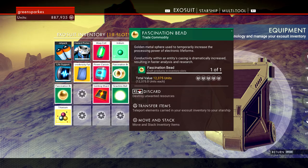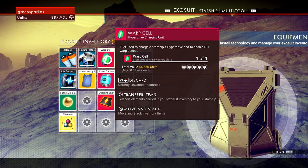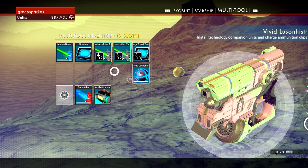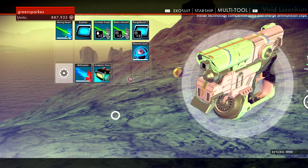I can fill up my inventory with these things - never mind these fascination beads. Anything I need to recharge I'll use power canisters and healing shards. I need to charge up the hyperdrive now. Hold on - is my multi-tool ready for more action?